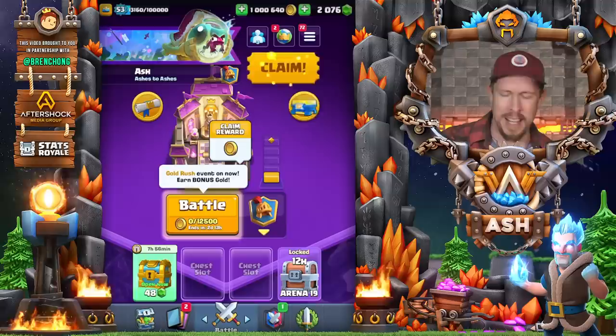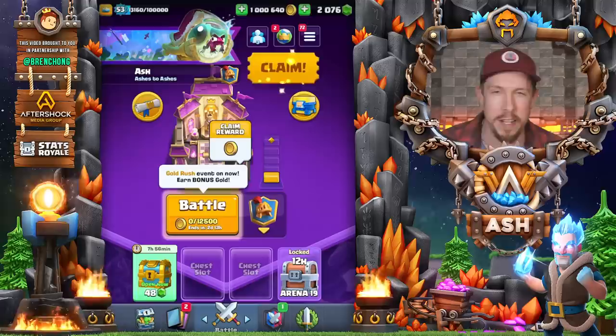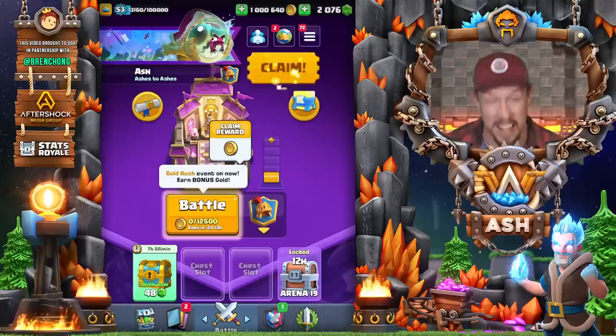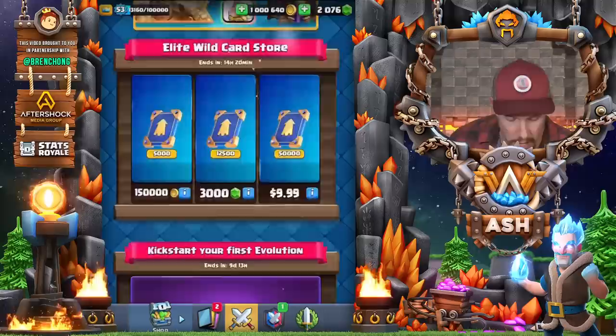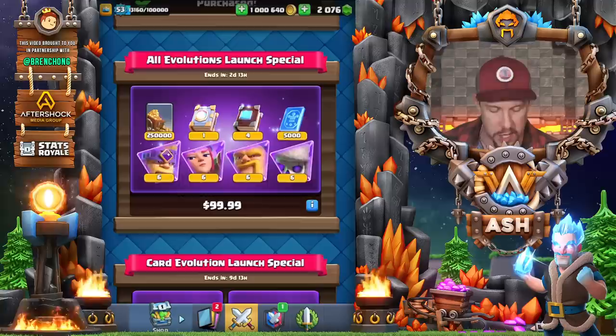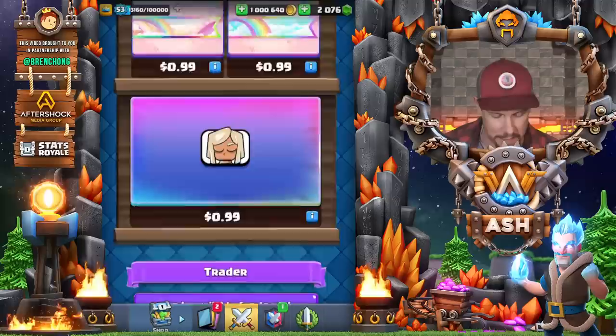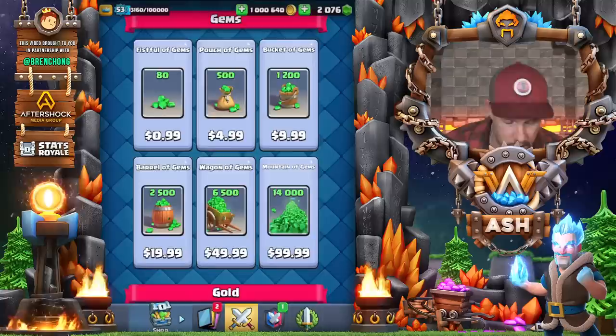Hey guys, what's going on — how are you all doing? I thought the saga was over with level 15, at least for a day or two. But we got more news today because for the first time we see the offers inside the shop, and it leaves us with a lot of questions. You can see we have all evolutions launch special, quite a few card evolution launch specials in the shop, allies in battle, banners and stuff like that.